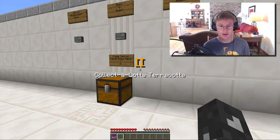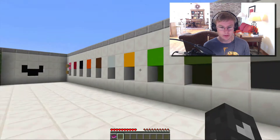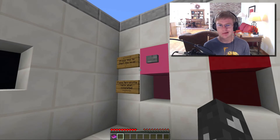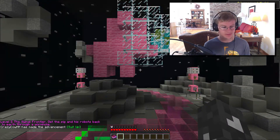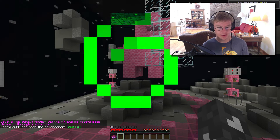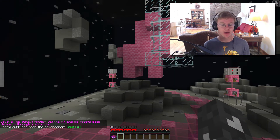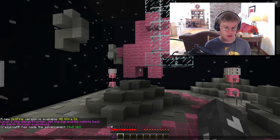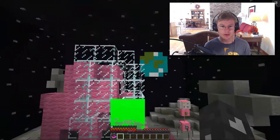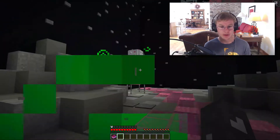So this is the thing — play secret level keys here. Nice, let's go. First level: Level one — the Swinal Frontier. How hilarious. Get the pig and his robots back to earth through a wormhole. Okay, how are we gonna— how?